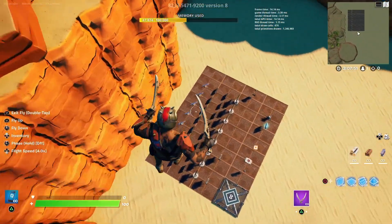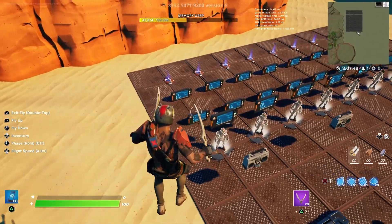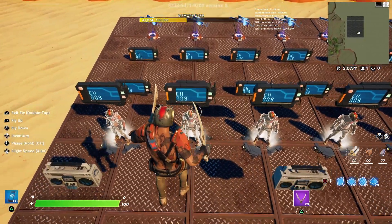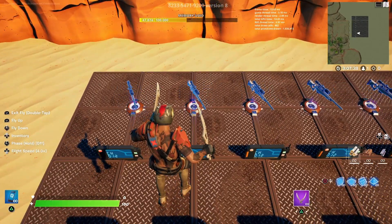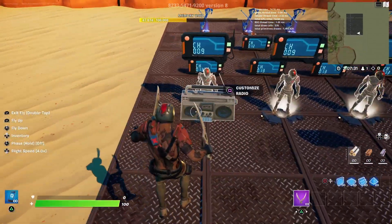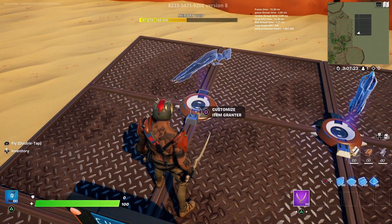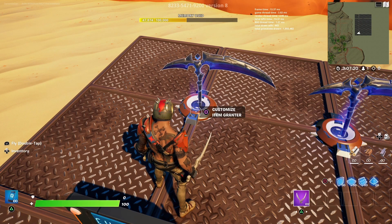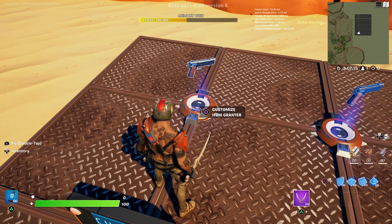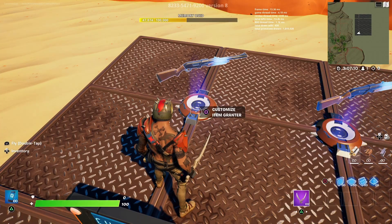Now we're going over to where all the mechanics are — this might look overwhelming at first but it's not too crazy. Each row is a team, so a lot of these devices have been copied and pasted with a few settings altered for each team. You need a whole row of devices for each player in your gun game. The first thing to place down is an item grantor — drop all your weapons starting with the first weapon going to the last.